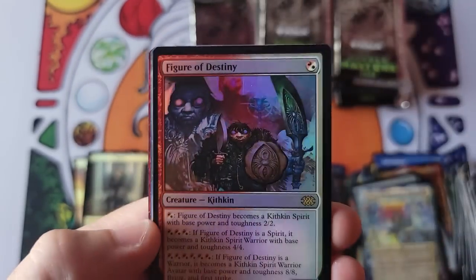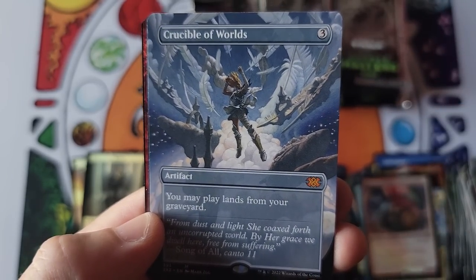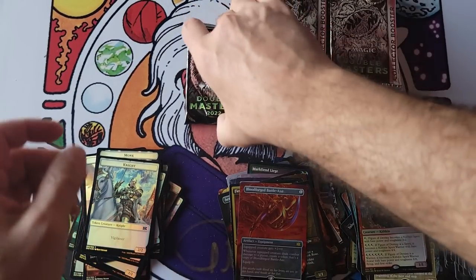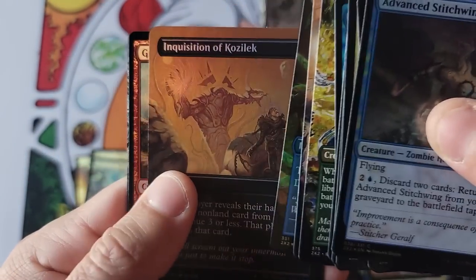Here we go — Figure of Destiny, Crucible of Worlds with the beautiful feathers and angels for its first appearance in the video, Dusk, double mythic pack, and the old Battle Axe for an ending of disappointment. We're about to wrap up Box 6 of 8 — still no textured.